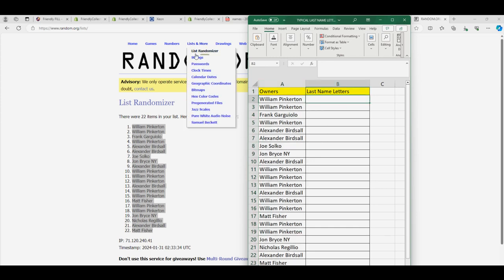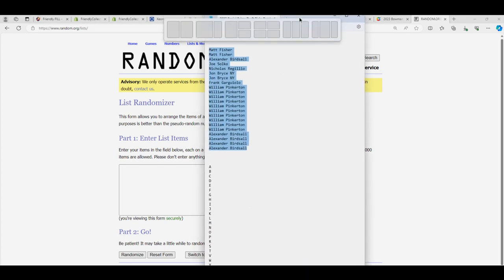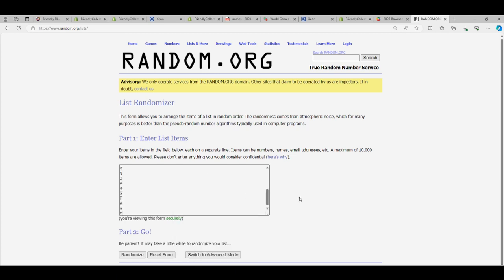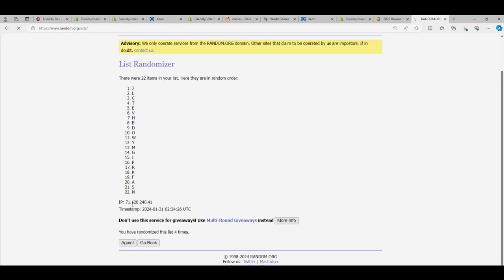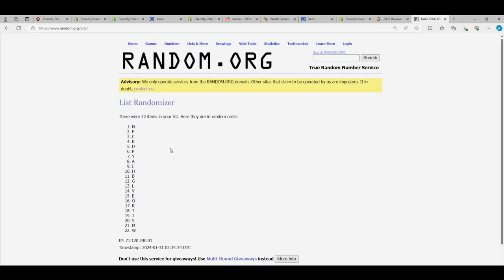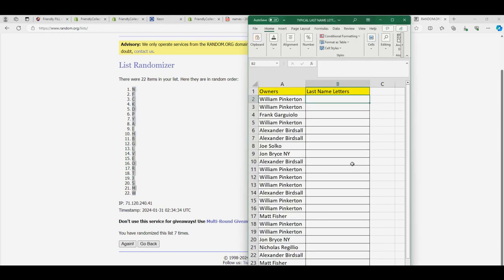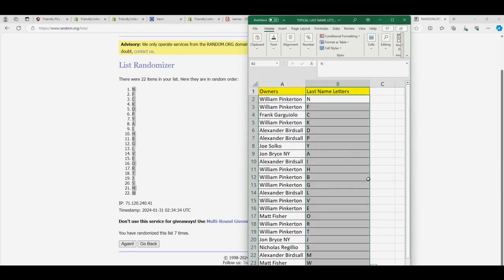Now time for the last name letter random. Lucky number seven. Now you can see your letters in the break as we get the list stacked up here. I'm going to put this in alphabetical order by the letter.